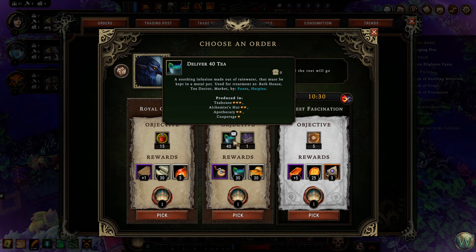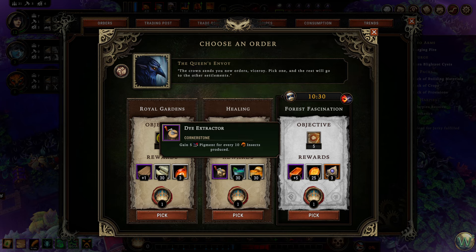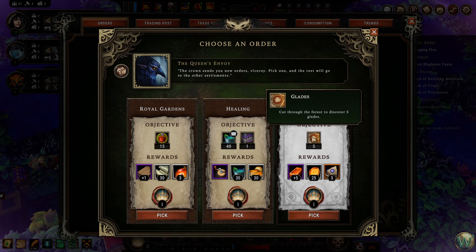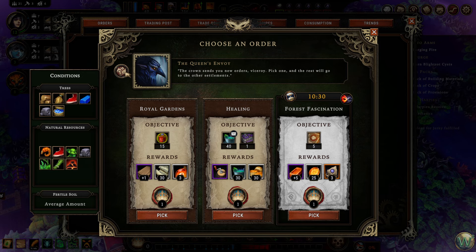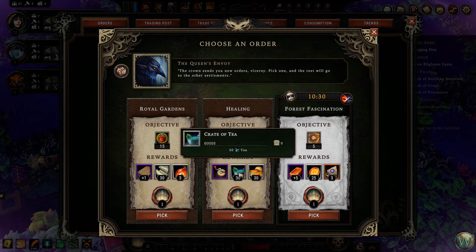15 harmony — nah, well maybe, but meh. Deliver 40 tea and have a bathhouse — that could be useful, gets us the pigment for the bug thing, also gets us tea and biscuits. Or we could cut through and discover five glades to get plus three global resolve, 25 amber, and plus five copper bar production. But we don't have any copper here, so that's kind of useless — I'm going to skip that one.